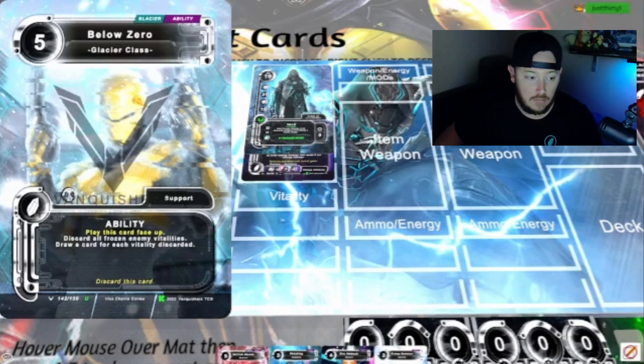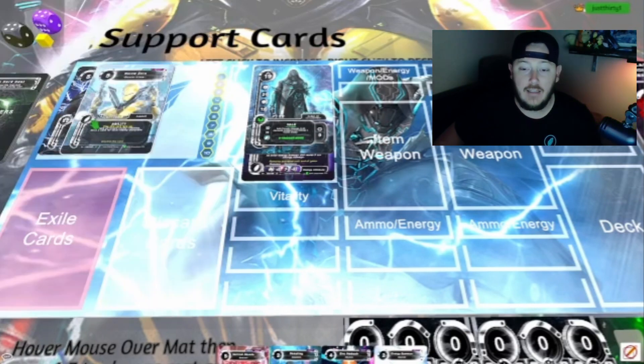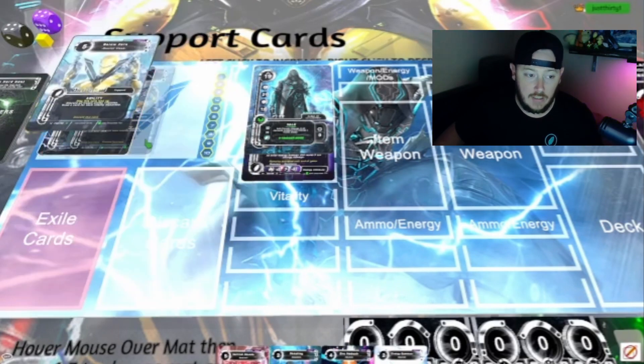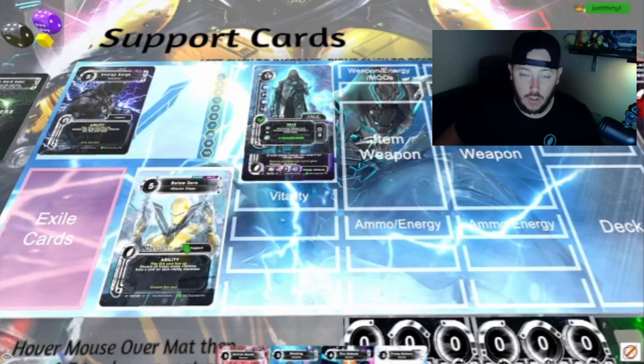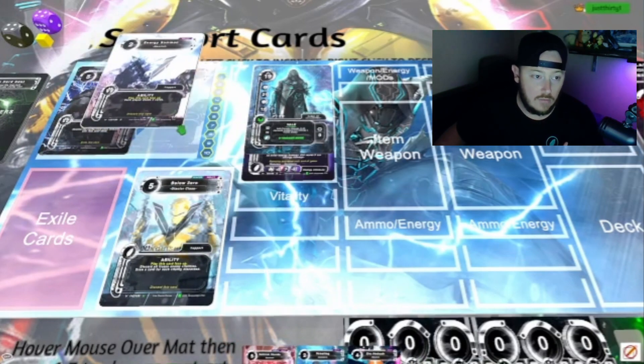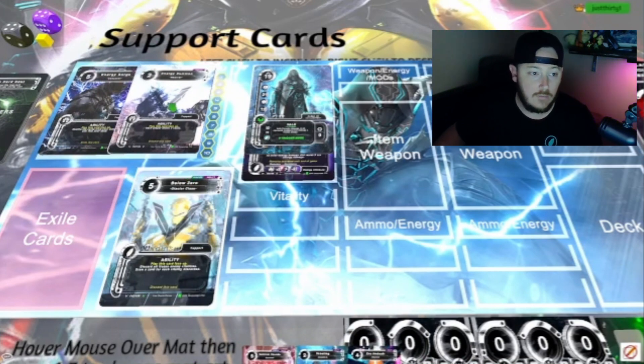With Below Zero, you play it — if the enemy is frozen, you discard their vitalities and then you can draw a card. It's supporting you by drawing a card from discarding an enemy's vitality. It says discard this card, so you discard the card when you're done with it. It's a quick way to play, support yourself, and then discard — get rid of it.